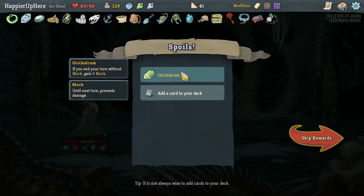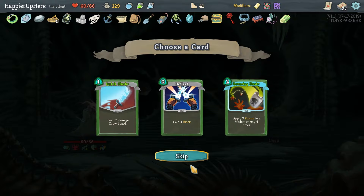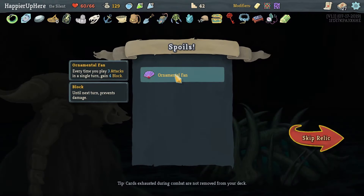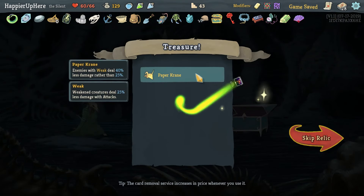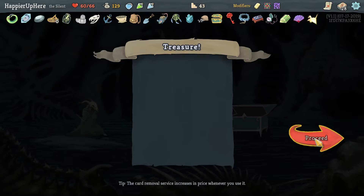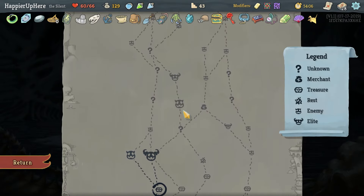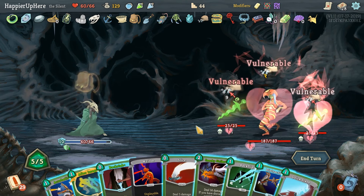We got Orichalcum — if you end your turn with no block, gain six block. Ornamental Fan — every time you play three attacks in a single turn, gain four block. Very nice! We got Parasite and Paper Crane — enemies with Weak deal 40% less damage rather than 25%. Really powerful. What are the odds of getting two more curses? Now we can't take the Writhing Mass fight anymore.